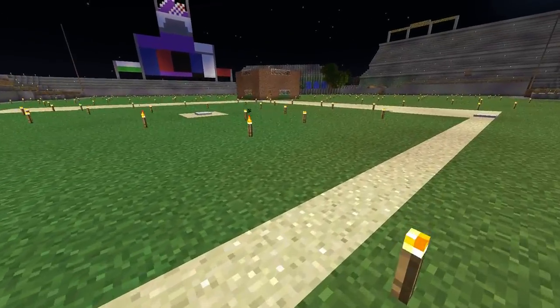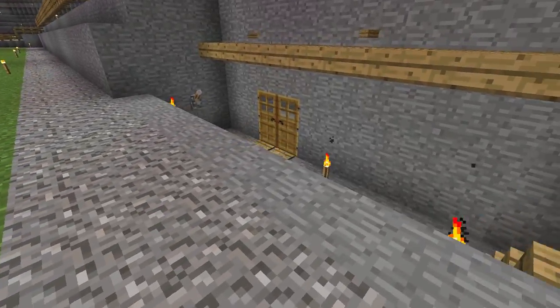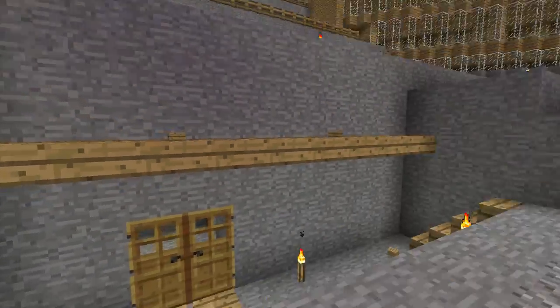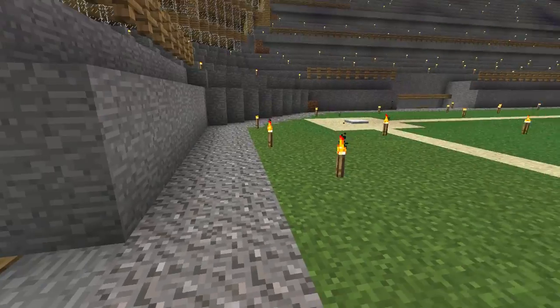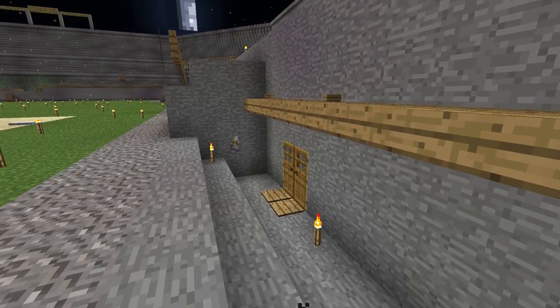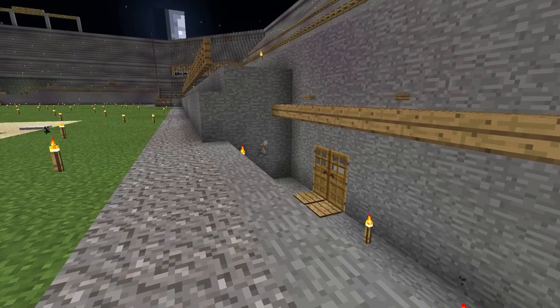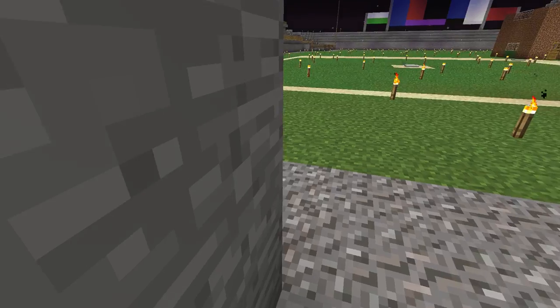Then, once this was done, I created the dugouts. There are some rogue blocks up there. They started out with a much bigger roof over them, but after having watched a few Rockies games recently, I realised that the dugouts are actually mostly open air.